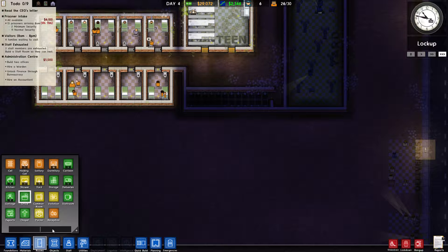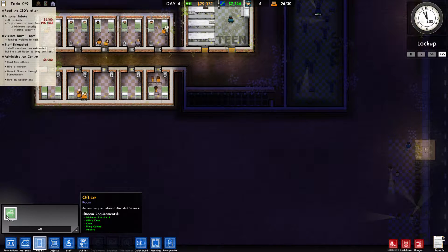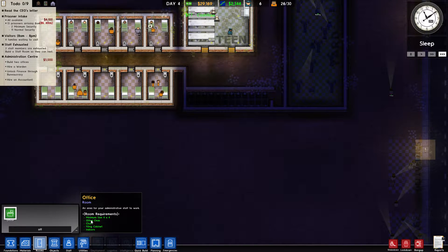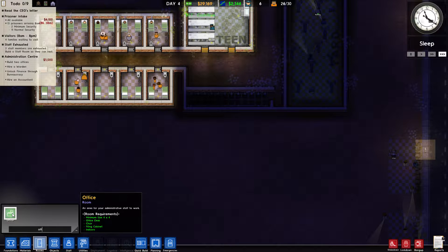Finance is almost unlocked — okay, it's done. Now go down to staff, click accountant, and wherever we place her she'll go where she needs to go. That completes the grant just like that.